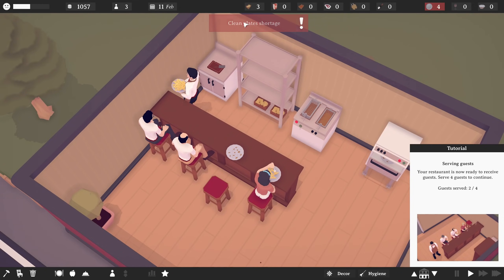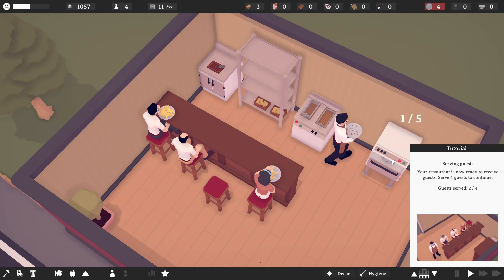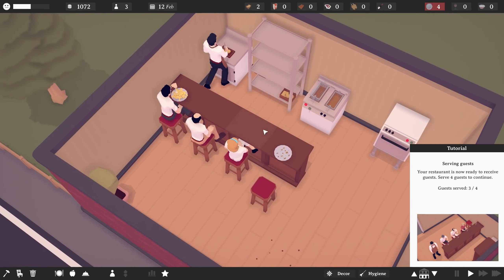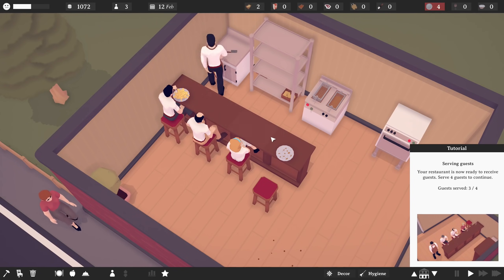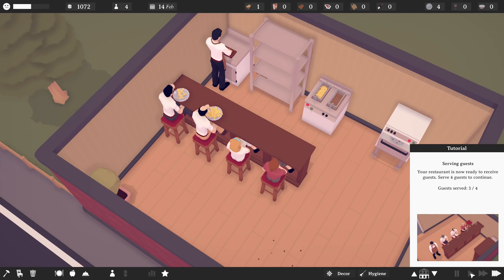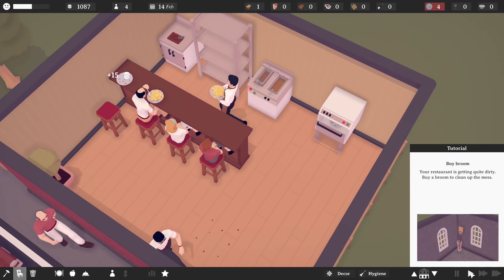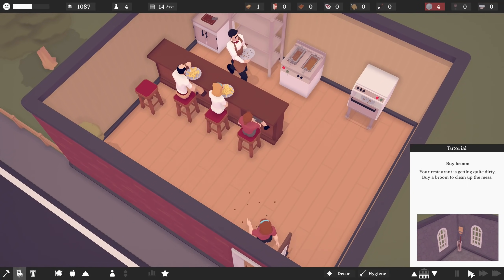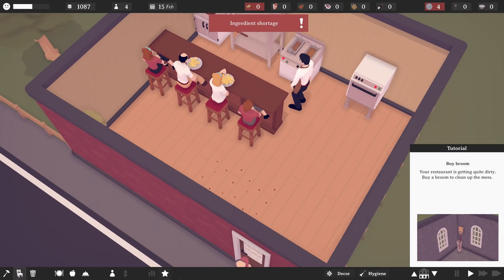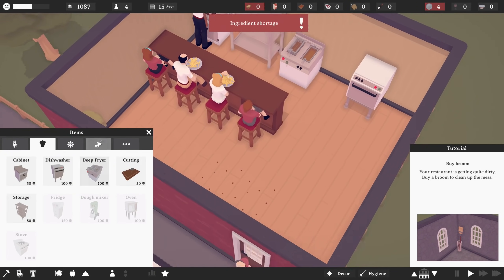Clean plates shortage. We are using the dishwasher, which is fair enough. I don't really see how we have a shortage — we can only ever serve four people at any one time. So that's fine by me. We'll speed things up a little bit and see what we can do here. I like this, man. I gotta be honest. I'm really vibing with this right now.